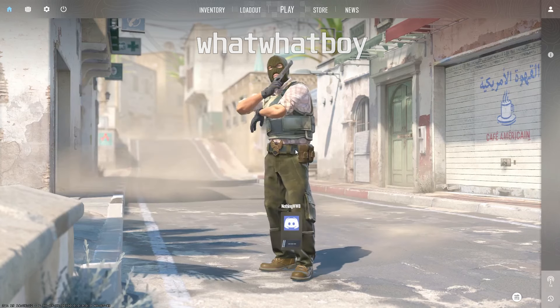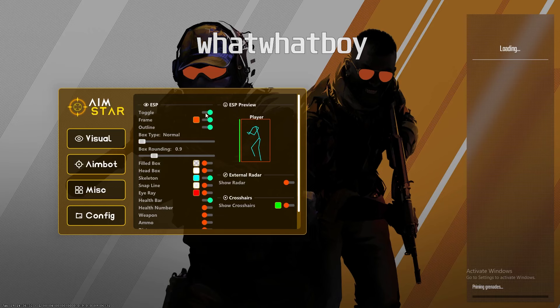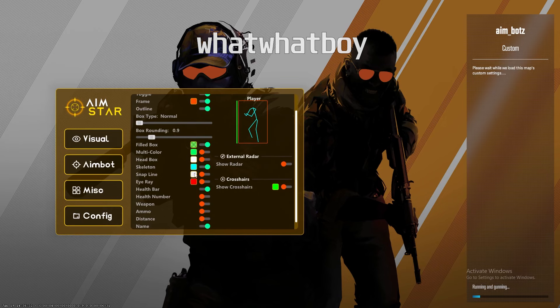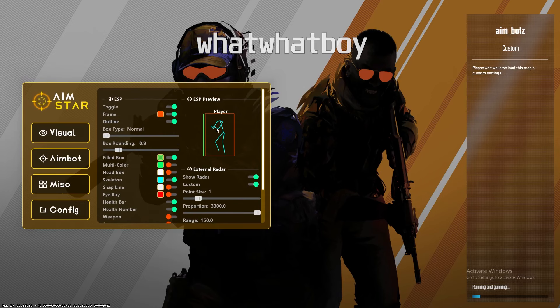To open and close the menu, use the Insert key — press Insert to open, Insert again to close. I'm going to head into a workshop map to showcase the ESP. You can turn on fill box, change all the colors, scan lines, half bar, number, vid check, and show crosshair for a custom crosshair. Show radar will pop up in-game with a little preview.